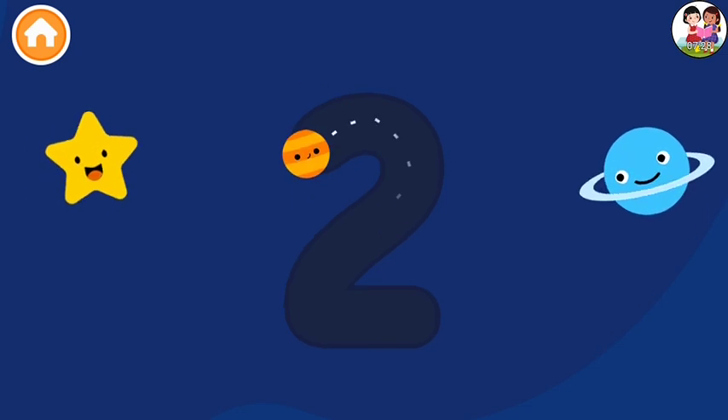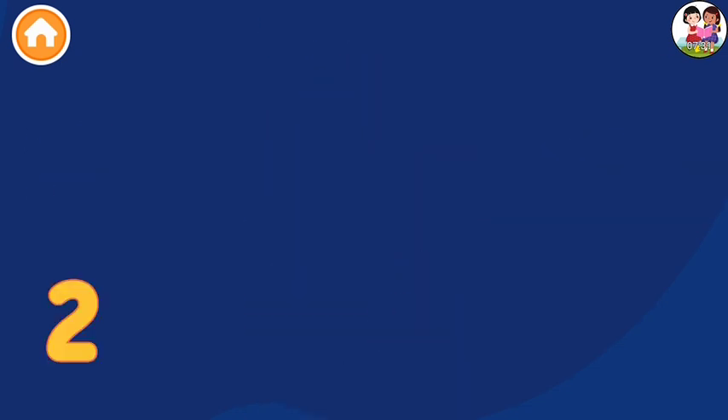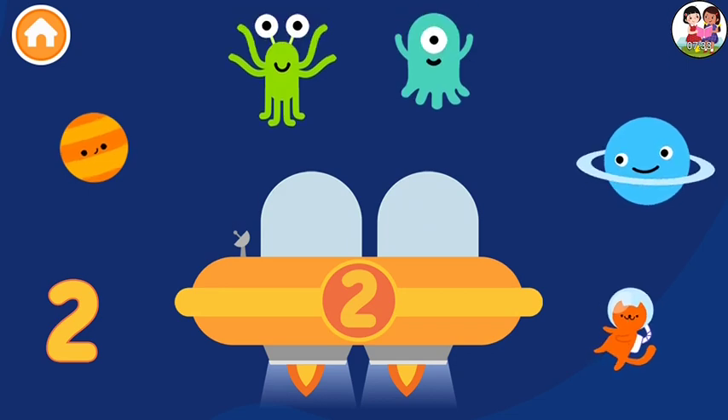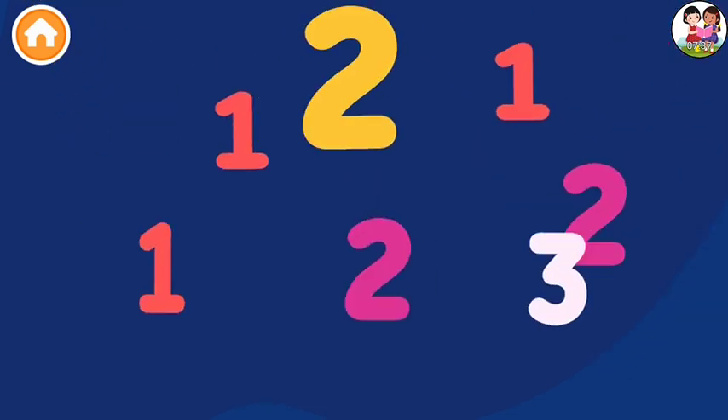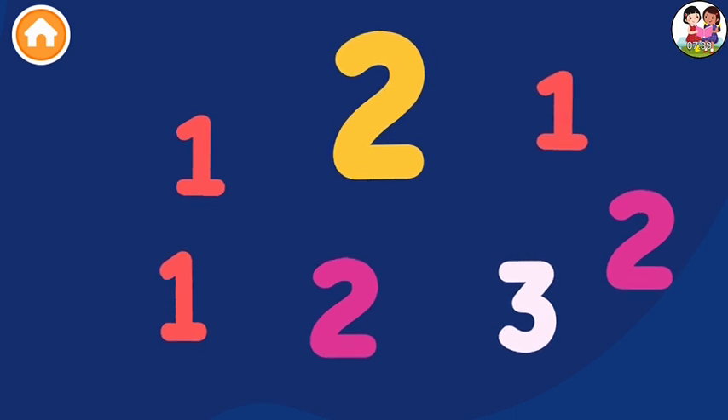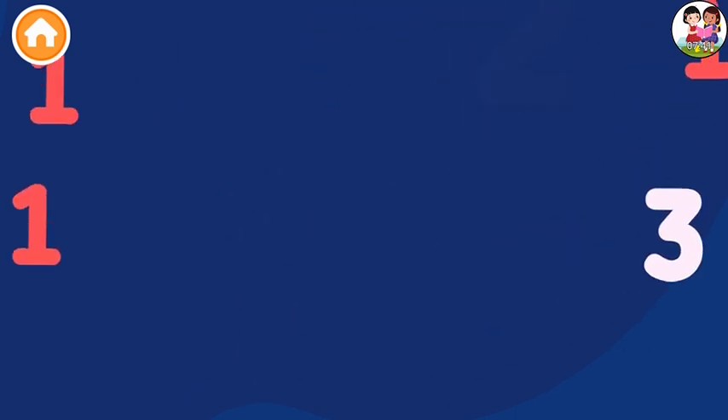Two. Color number twos. Well done! Put two aliens in the spaceship. One. Two. Amazing! Collect all the number twos. Two. Two. Amazing!